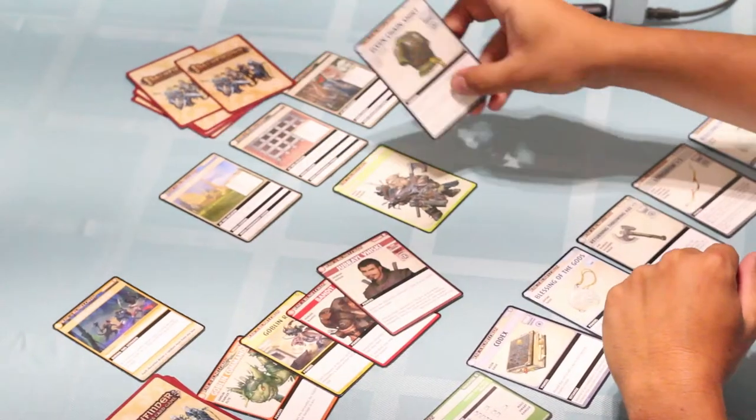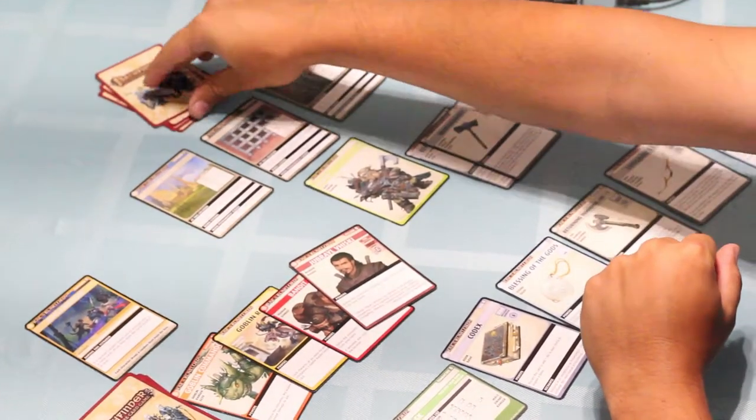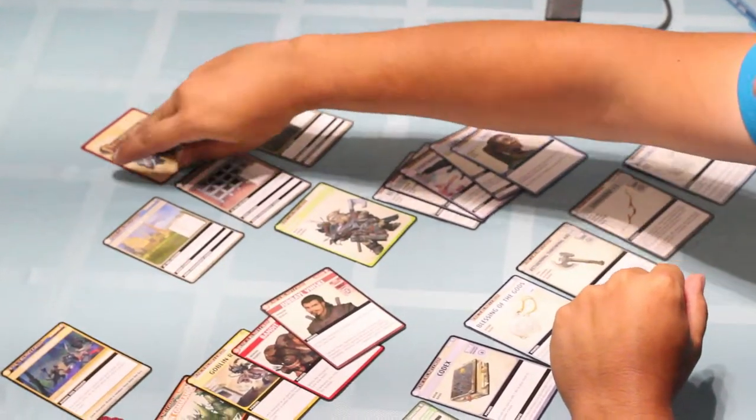The player deck is comprised of various Boons. So you'll have your armor, weapons, spells, items, allies, and blessings.